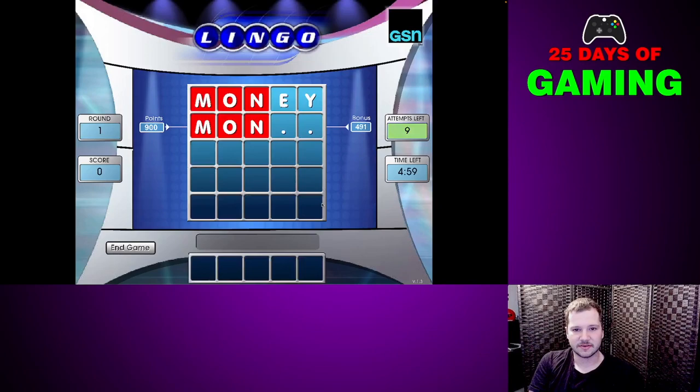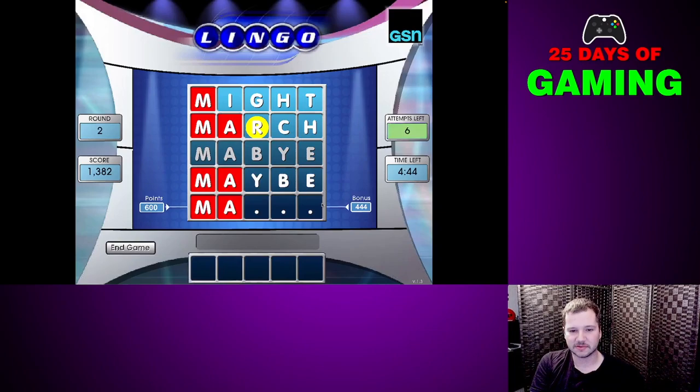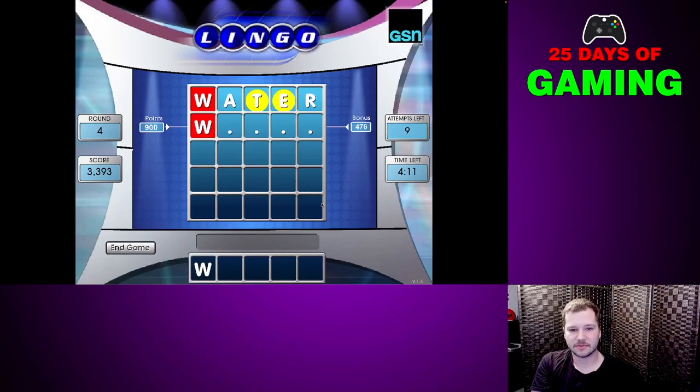Let's play! Money — month — there we go, nice start. March — maybe — oops, I spelled it wrong — maybe — okay, mace — nope — maple — how about match? Match — major — there we go, bingo! Yes, I've played this a couple of times so I might know some of the words already in this game.